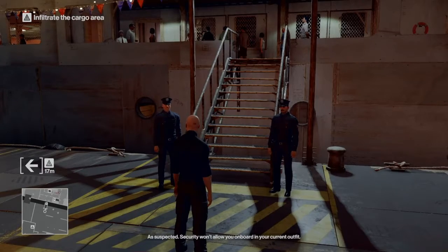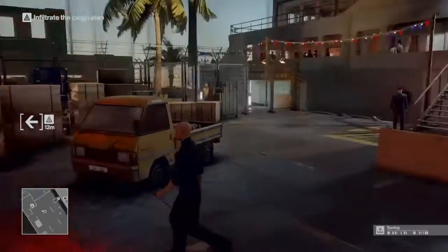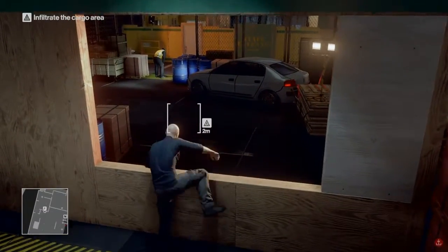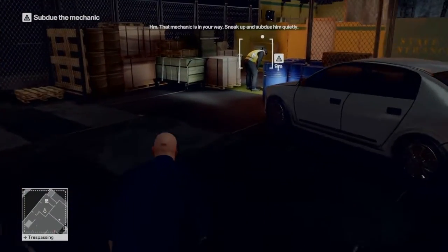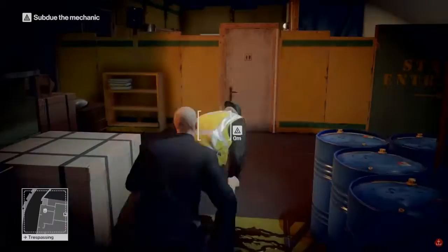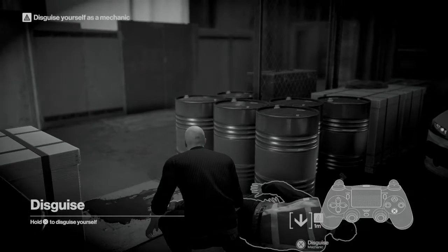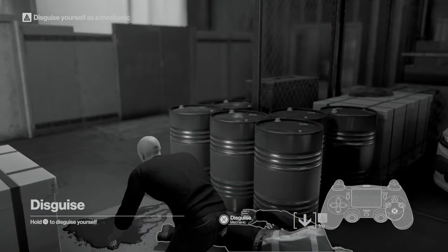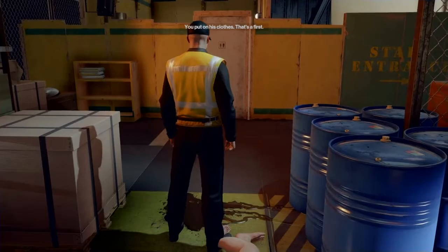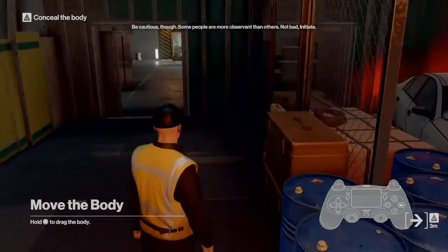The game tells me to avoid confrontation and look for another way in. I guess they are gonna tell me where I can and cannot go. Okay, I guess they want us to go through here. Press R3 to crouch — that mechanic is in your way, sneak up and subdue him quietly. Can I kill him? I wonder if I should. Oh, I gotta press it — okay, disguise! Hold X to disguise yourself. Yes, okay — you put on his clothes. That's a first.